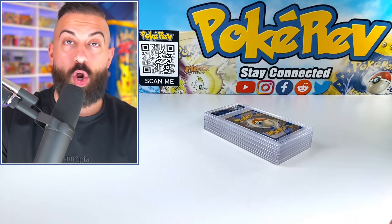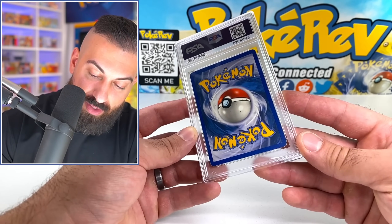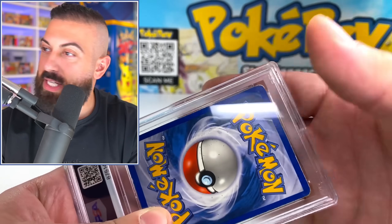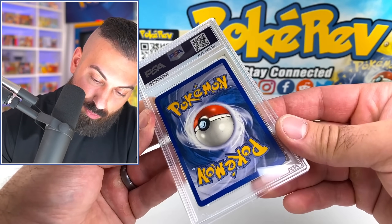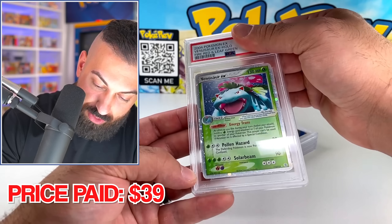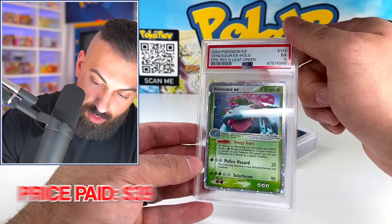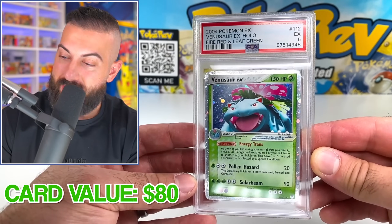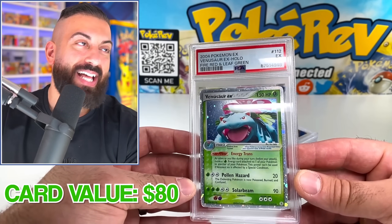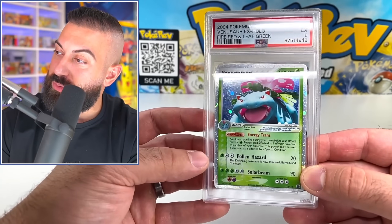We didn't even know what the cards looked like before we even bought them, really. Next card — this one has that classic played edge wear where you just see it peeling up. It's the Venusaur Holo from FireRed and LeafGreen, but the front looks not the worst. This might be like a four or five — I'm going to say four. It hit the five! This one's worth around $80 in a PSA 5 — that's $41 more than what we paid on this raw. Another come-up! We're moving now.